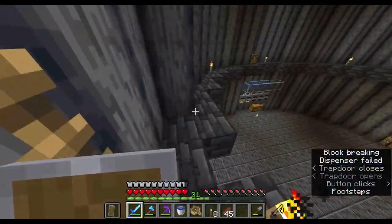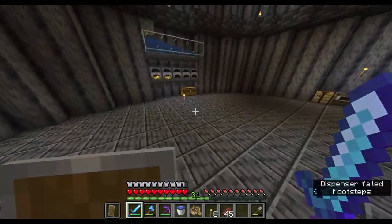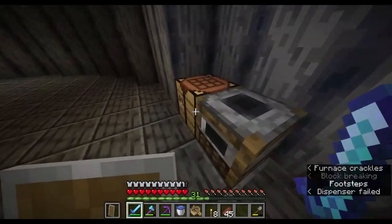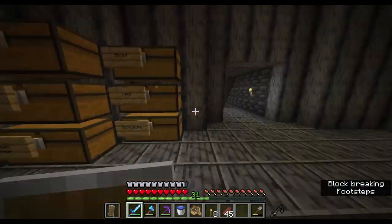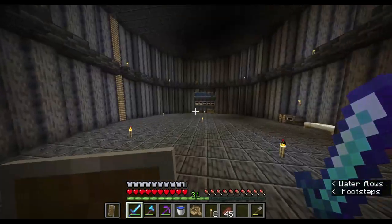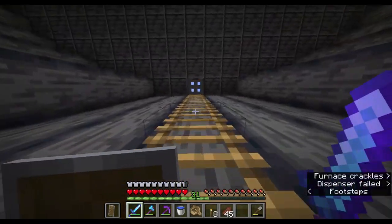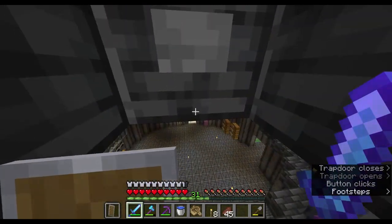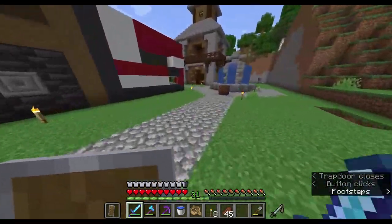I added a layer around here, and I added a few essentials like over here — we have somewhat of an auto smelter. Then we have a smoker, the bed, and some chests for storage. I started a little mine area, but now it is time to go to the sea monument. Max already found one and gave me the coordinates a while back, so we can head there now.